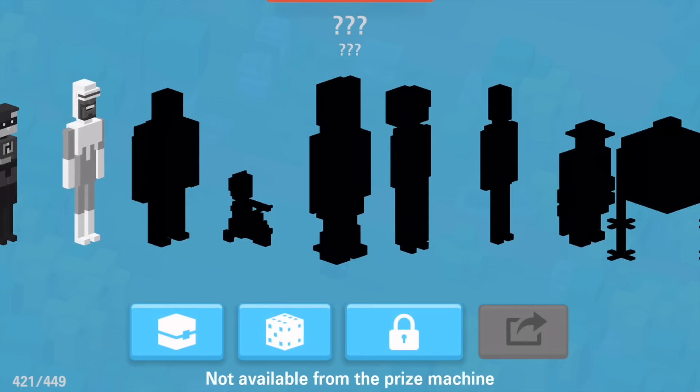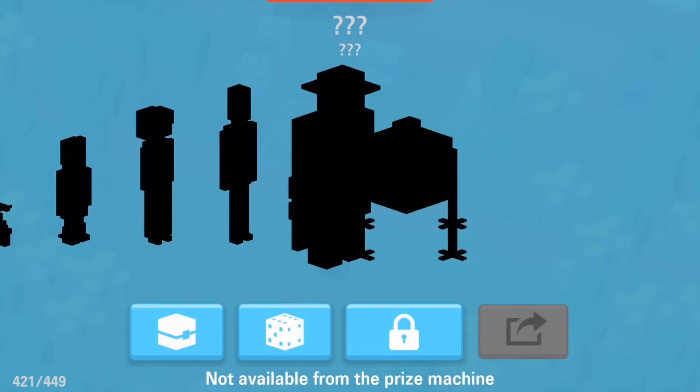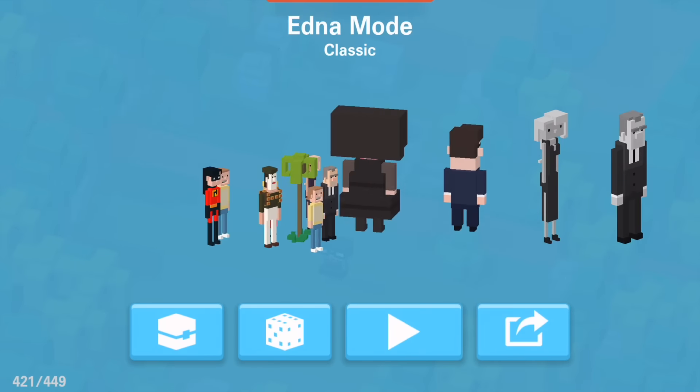It comes with a little bit of a starter pack if you want to jump in and grab two characters for like $2.99, and then you can complete the whole set for around 12 bucks or so.